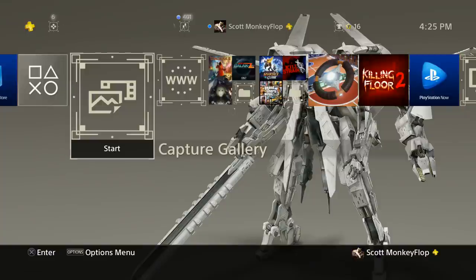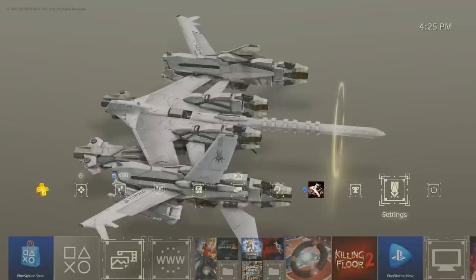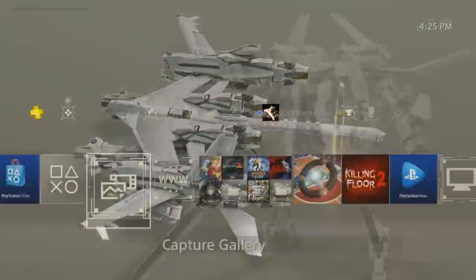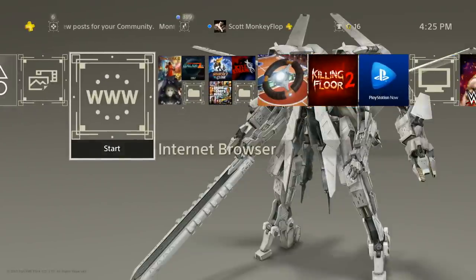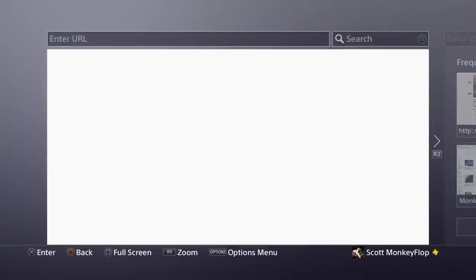Ladies and gentlemen, Monkey Flop here. Today I'm going to show you how to set your custom background on your PlayStation 4. The 4.5 update just happened and a lot of people are asking how to change custom backgrounds. If you go into Settings and then Themes, it's not there — that's not where you want to go, even though that's probably where Sony should have put it.